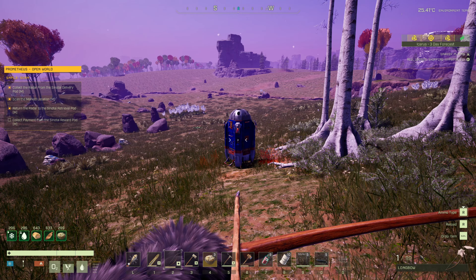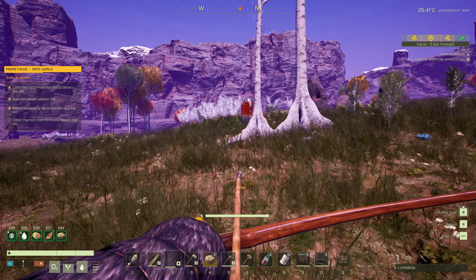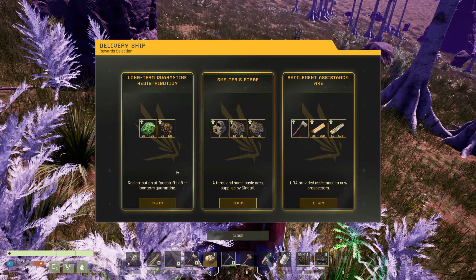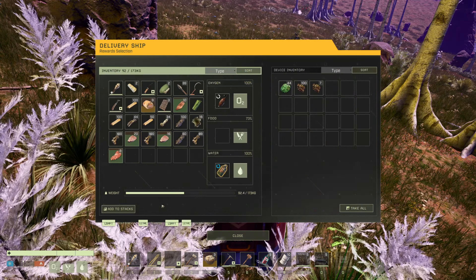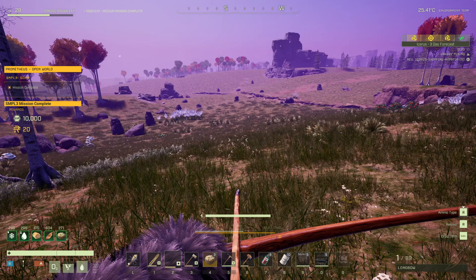Oh yes. Departing. And it landed over here. What we got? Why in hell — oh my God, these are terrible. I guess these are useful for gunpowder and stuff, so I guess we'll take that. Hey, thanks for the mission completion, dude. Have some rotted food and plants.